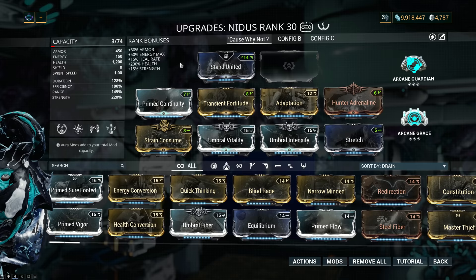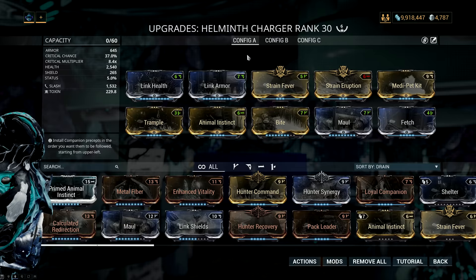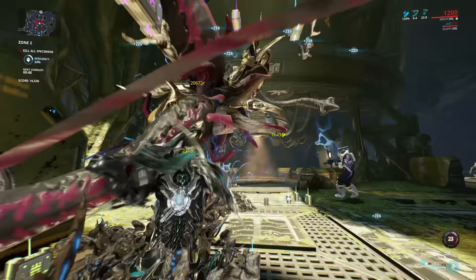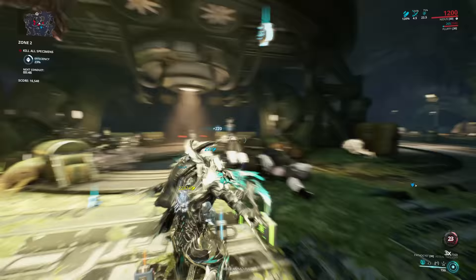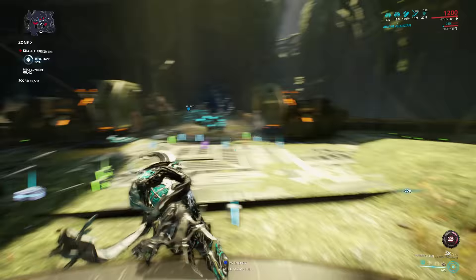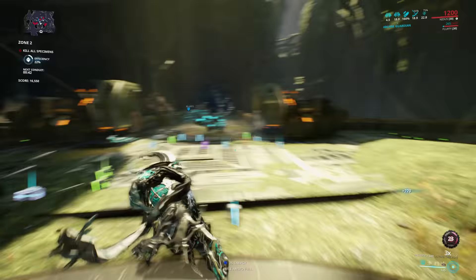I know people are going to ask — it doesn't really matter what kind of setup you're running on Nidus or the Helminth Charger. Just make sure you put on the Strain mods and you don't kill your power duration on Nidus, so that the maggots from your ultimate will actually stay up for a while. And that's pretty much all I have to say about the Master of Maggots. Thank you very much for watching, I hope you'll have at least a little bit of fun with this. I hope you've enjoyed the video, and I'll see you next time. Bye-bye.